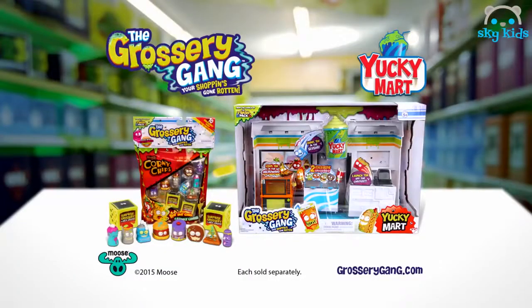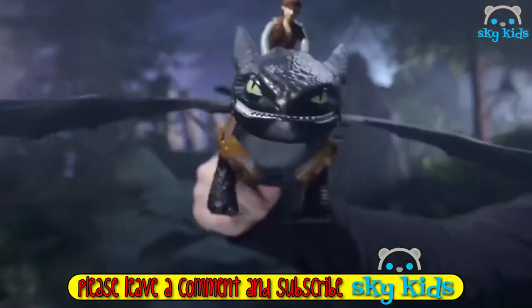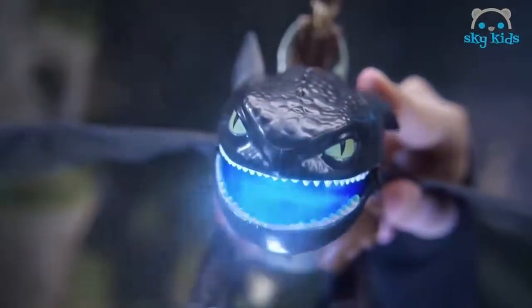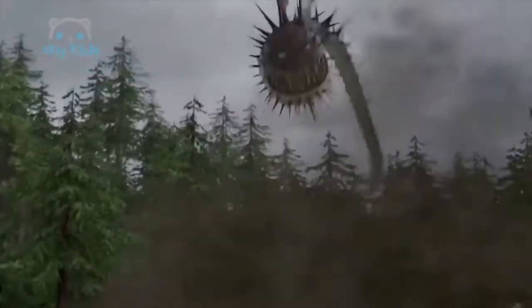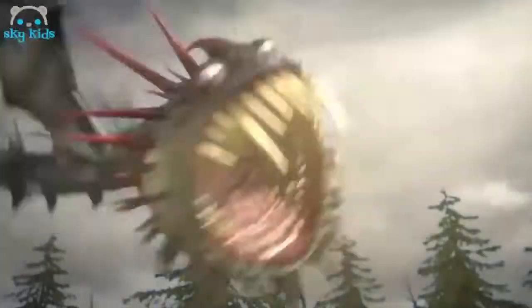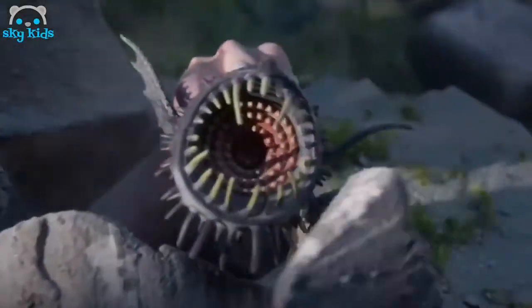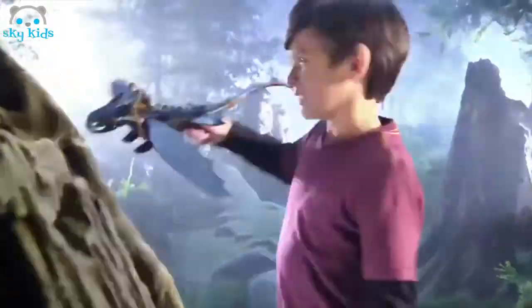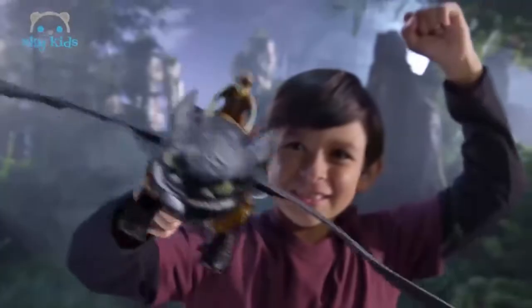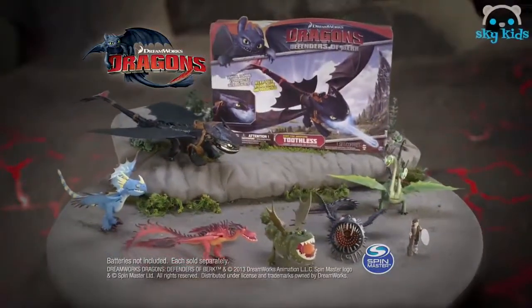Figures and play sets each sold separately, out now from Moose. Dreamworks Dragons! You can command the ultimate dragon fire — dragon breath that looks like real fire — with giant fire-breathing Toothless! Can you defeat Whispering Death? White fire with blazing blue dragon fire! Escape his gnashing teeth! Team up with your action dragons and use the missile fire attack! You win! Dreamworks Dragons — Defenders of Berk, from Spin Master! Batteries not included.